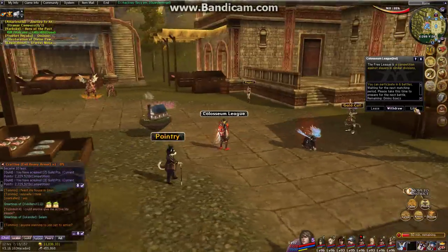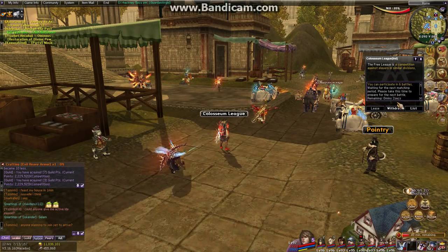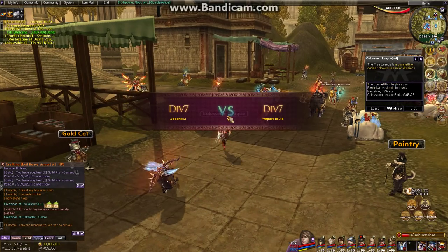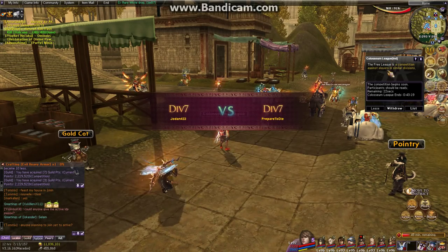The first thing I'm going to show you is some player vs player. You see right here it says Colosseum League — I have just signed up for this. It happens every couple of hours that you can sign up for, it's like a tournament style player vs player. Right now I'm going to be against this person, and there's actually two different types: Colosseum League and Free League.